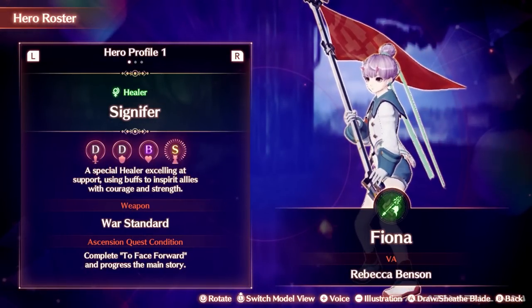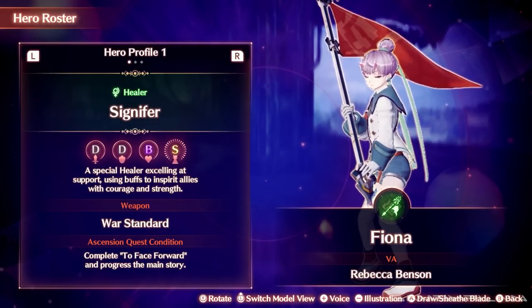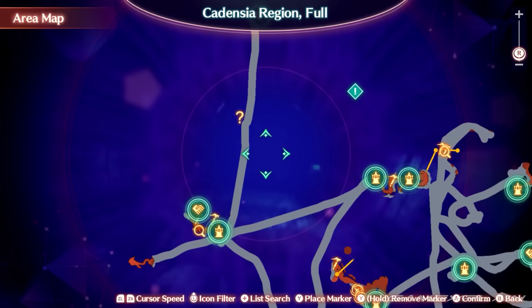Once you've embarked to Erythia Sea of the Cadencia region, the next hero on the list is Proud Banner Fiona, a Signifier class that heals and supports the party. You'll find her quest Transparent Dreams on Conchrock Beach.